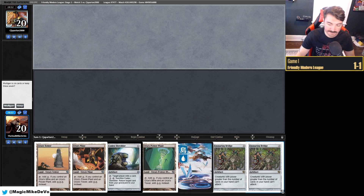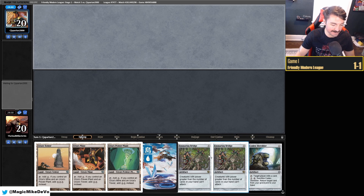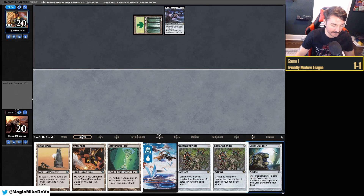Final match, and we have turn three Tron with some stuff — we'll see. Hopefully folds to the Ensnaring Bridge. That would be fantastic. As long as it's not Amulet. Shadow Spear — okay, that folds to Ensnaring Bridge. So what do we want? Like a Lantern? Force then two — okay, that's not the worst. Turn two, turn three plays at least. I'm going to mill them — I just want to see what they're on.